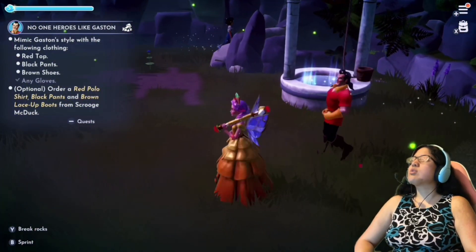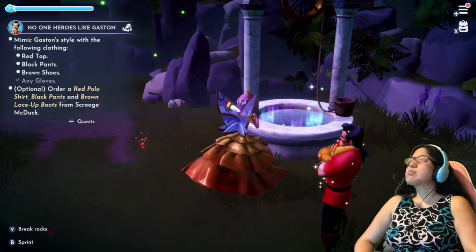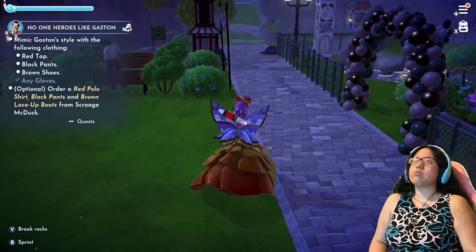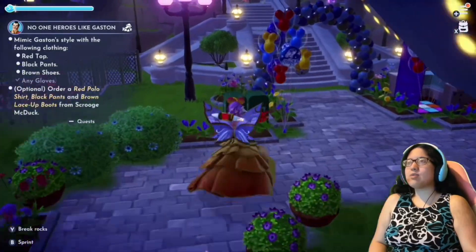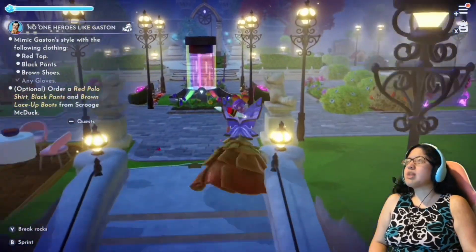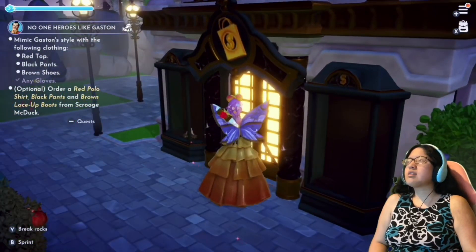So I need to wear any gloves, brown shoes, black pants, and a red top. The optional task is to order a red polo shirt, black pants, and brown lace-up boots from Scrooge McDuck. You guys know I like doing all the optional stuff, so let me do that. Order a red polo shirt, black pants, and brown lace-up boots.